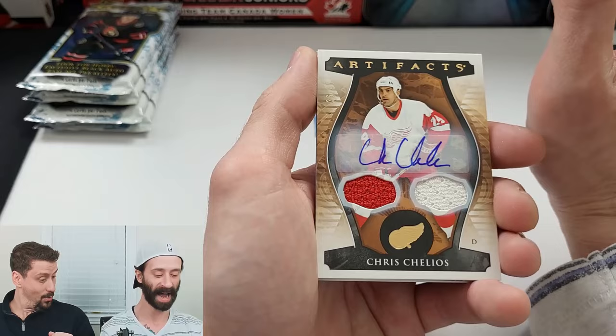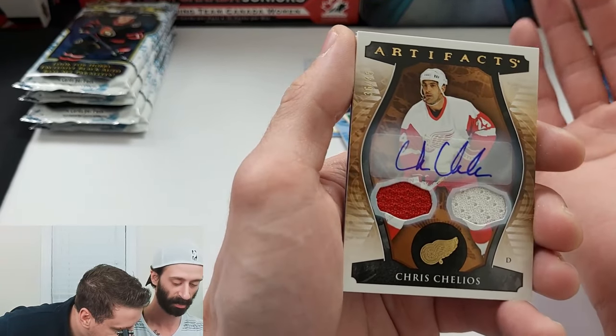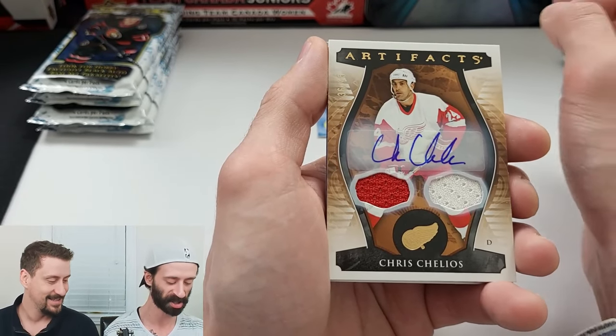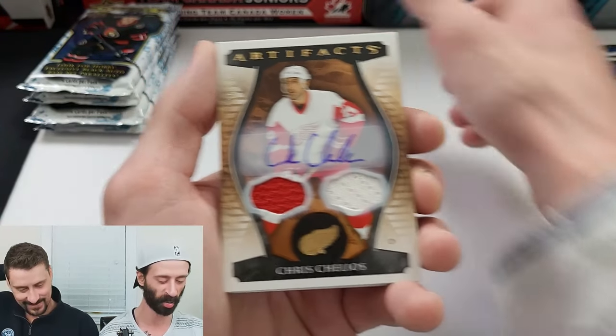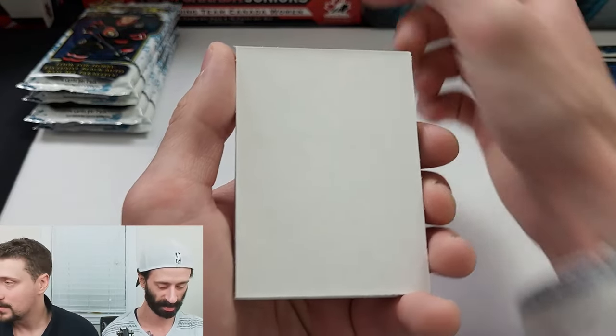What is happening in this box? Dual jersey auto — Chris Chelios, numbered to 45. Very nice. What is going on, dude? Thank God you recovered for us. All my hits were in your box, apparently.